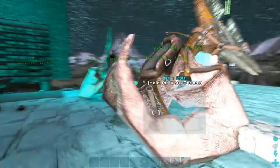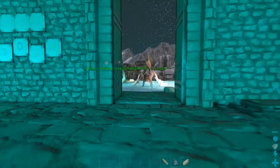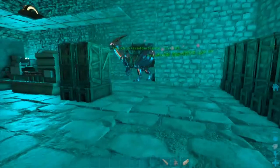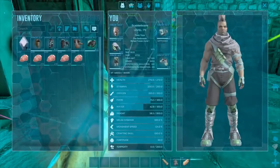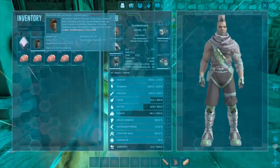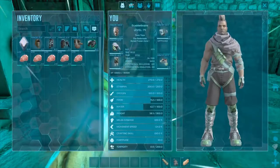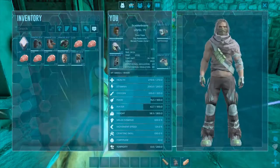First things first, you need to get yourself a Pteranodon. This should be one of the very first tames you get as far as flying goes - it'll probably be the very first one you do get. Now the top gear that you're going to need: I recommend using Ghillie. You can use the desert cloth but on the way over you're actually going to be taking a lot of cold.